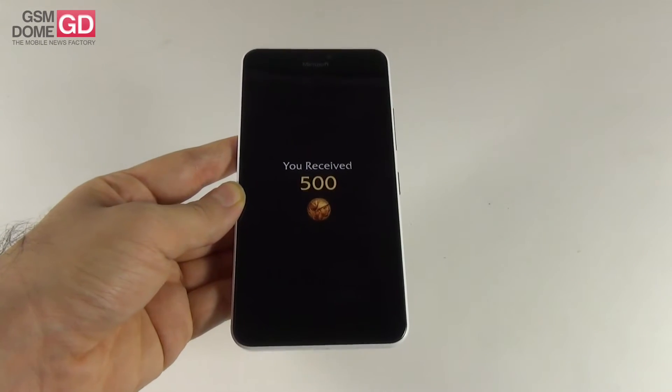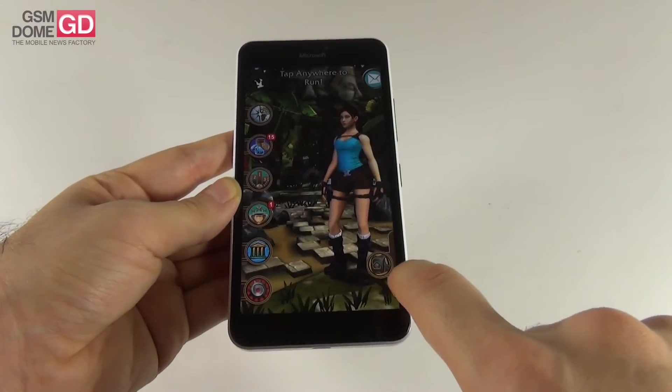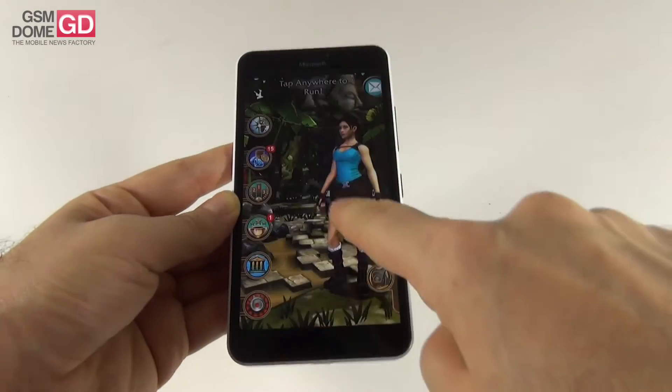You can get all sorts of bonuses, usually cash. Now let's see what the store allows us to get. Here we have the levels: Jungle Temple, Desert Ruins, and Mountain Pass — which is coming soon.